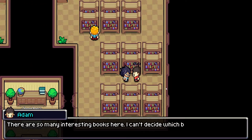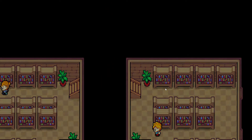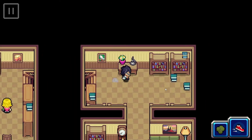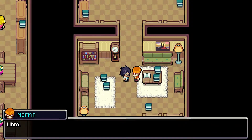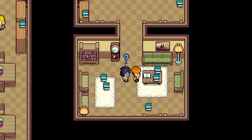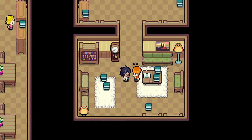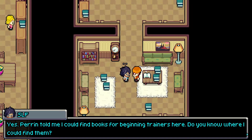Do you think this is the guy? There are so many interesting books here, I can't decide which book I want to read next. Maybe the person's upstairs. Are you the person? Hello there. Wait — is this the same person from the train? Do you want something? Yes, Paradin told me I could find books for beginning trainers here. Do you know where I could find them?